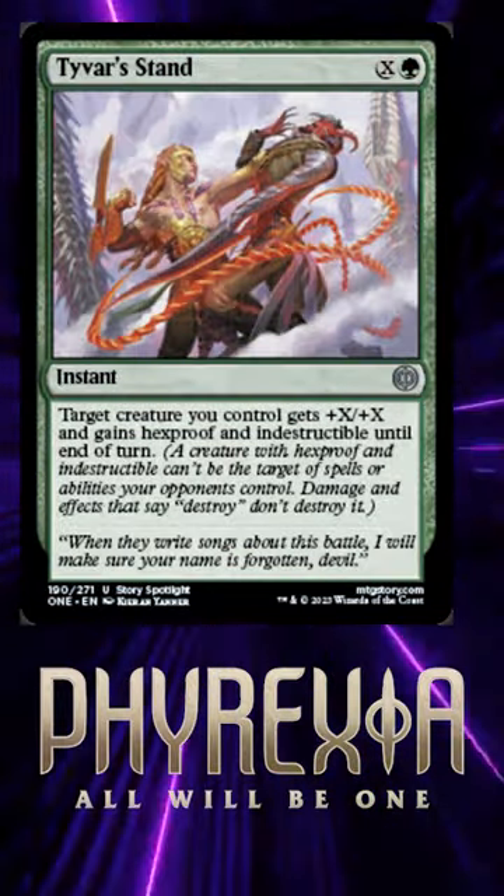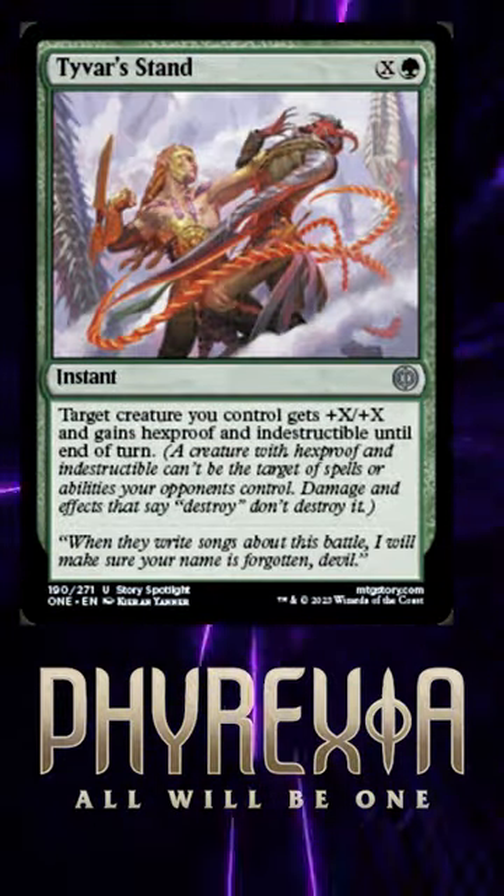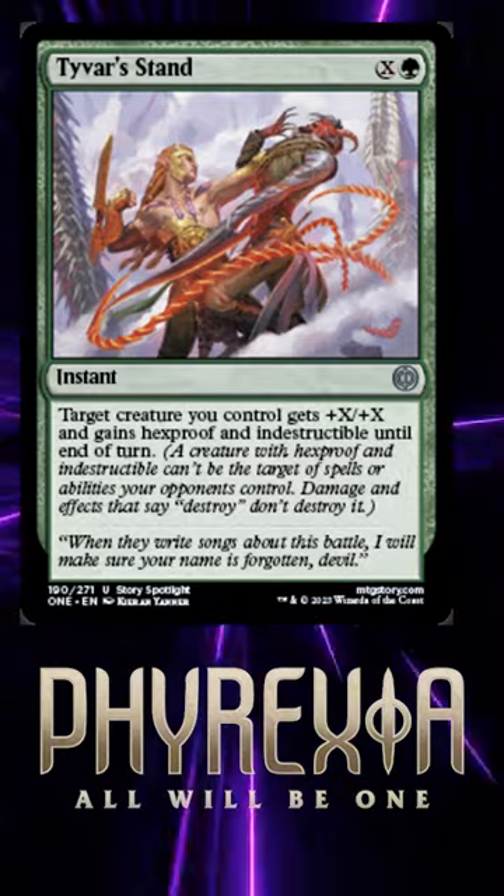Tyvar's Stand is an instant for X and a green. It says target creature you control gets plus X plus X and gains hexproof and indestructible until end of turn.